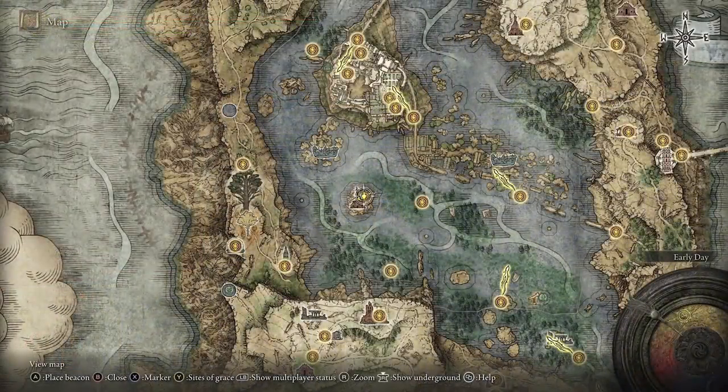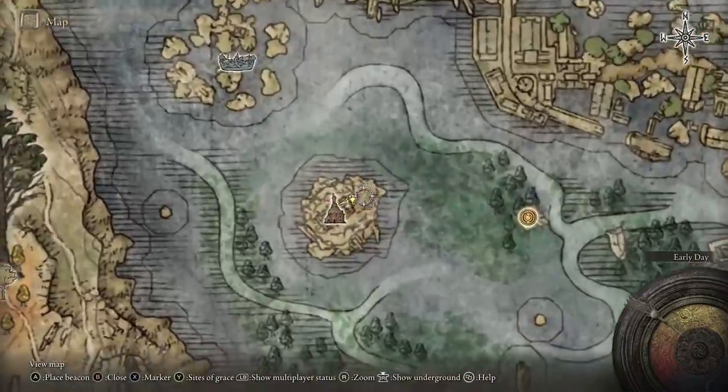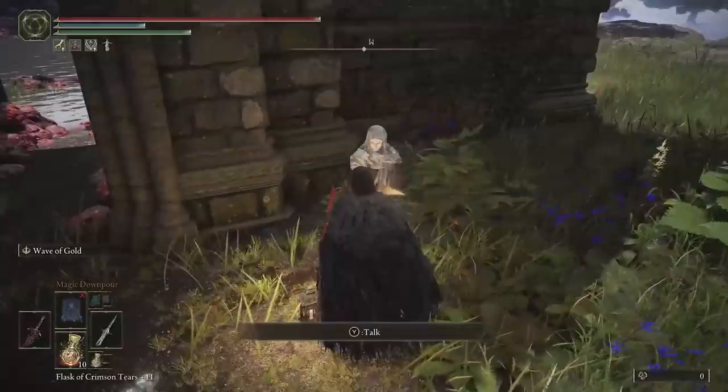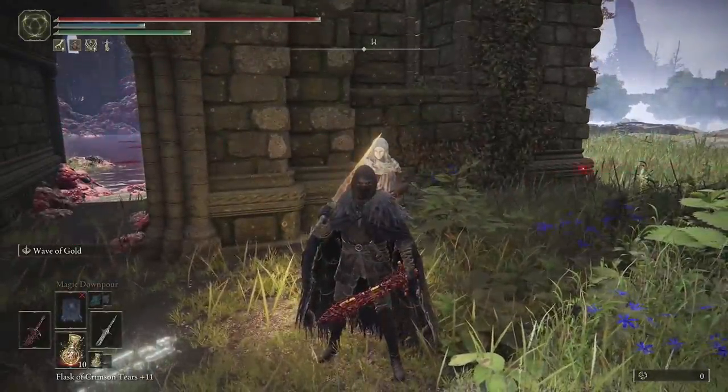The other way to get there is by following the questline of the White-Faced Varre. After beating Godric, he'll come to this location — the Rose Church — and he'll want you to do some PvP. Once you've completed his questline, he gives you an item that will teleport you directly to the location where the farm is.